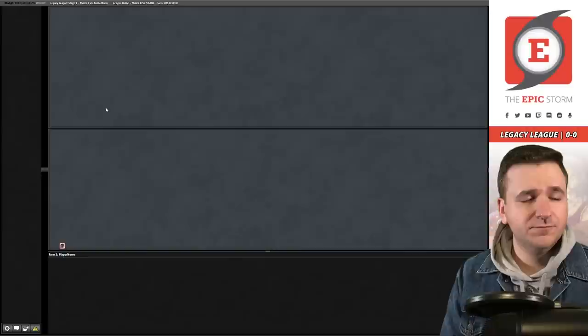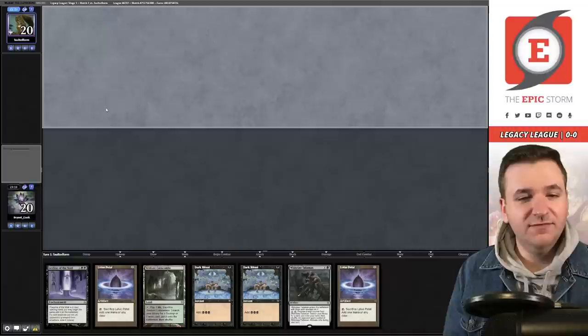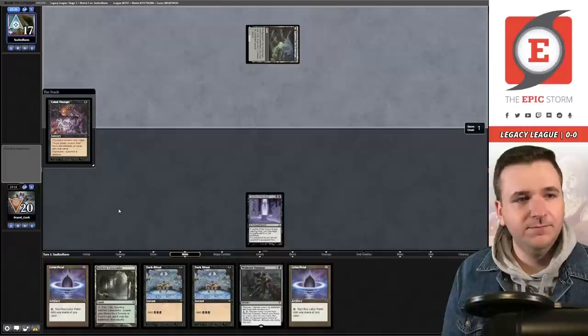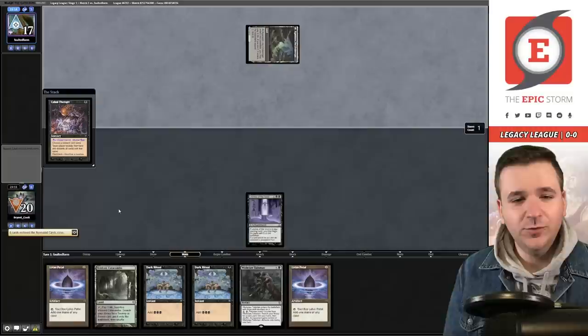Game two versus Oops All Spells. I'm going to keep this hand obviously. They are a deck that plays Force of Vigor, so they could easily have that here. They cast Cabal Therapy — are they wise enough to name Dark Ritual? I hope not. Infernal Tutor — swing and a miss. They have Force of Vigor here to blow up my Leyline, something I need to keep in the back of my head.